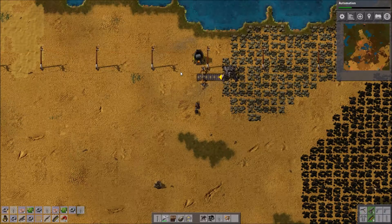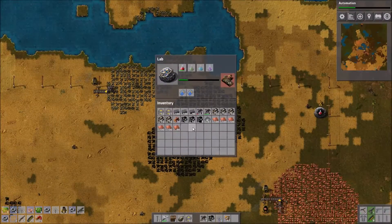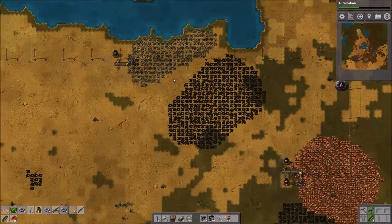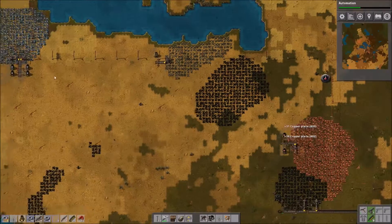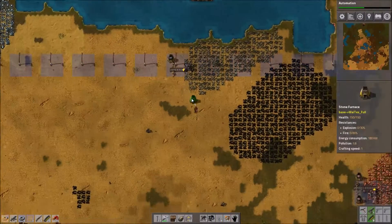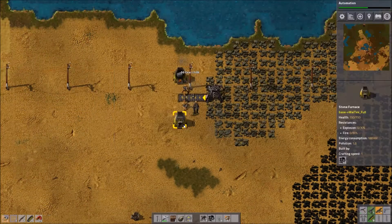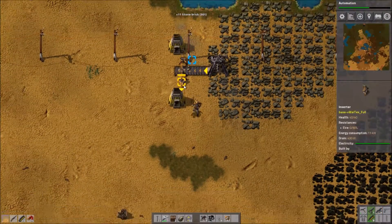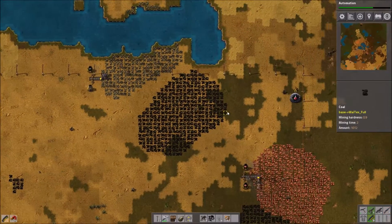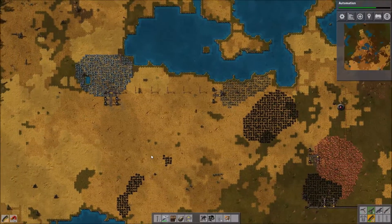We just gotta sit here, can't really do much. We put enough red science into the lab — we'll just keep collecting our materials. I do have a lot of blocks, I just don't have the research yet. I don't have nearly enough iron either. You can see I'm building two additional furnaces to put on this line.